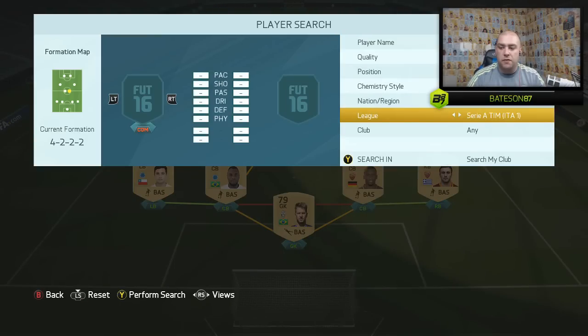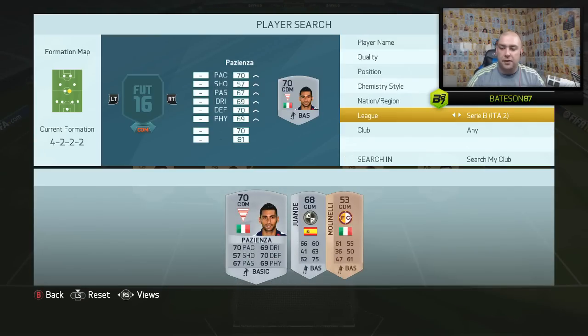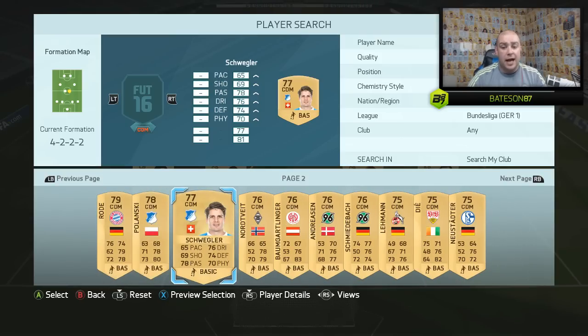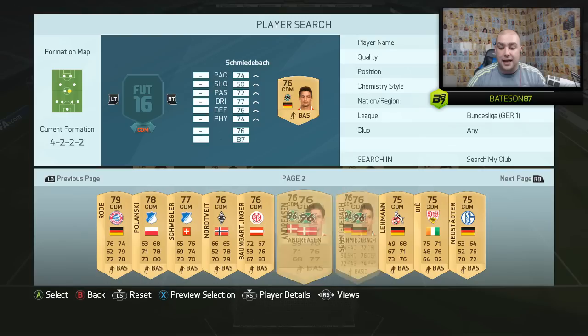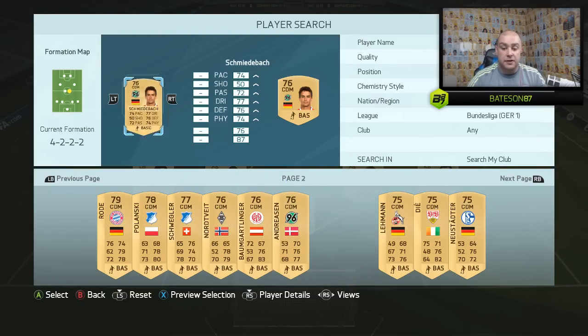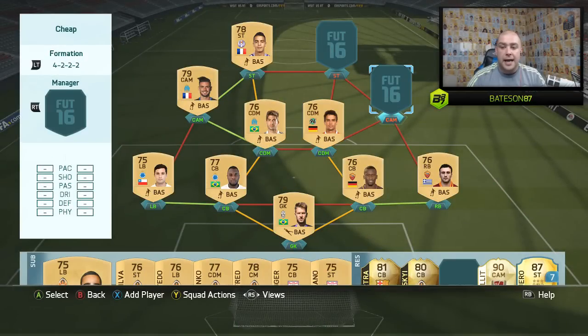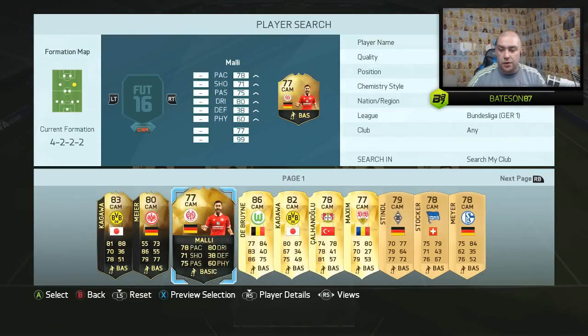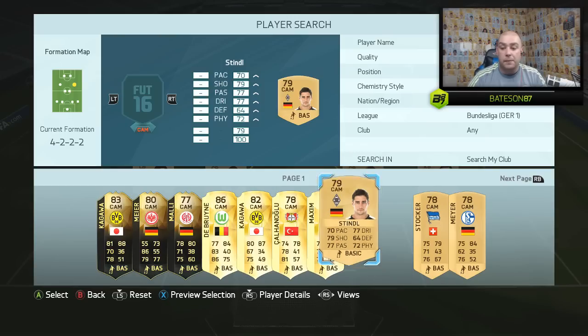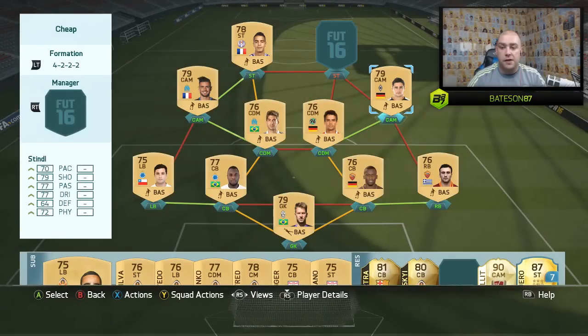In the other CDM position we move over to the Bundesliga and go with a non-rare CDM. If you guys have found any non-rare CDMs you like, feel free to let me know — I'm looking for suggested players to replace some of these. So we've got Schneider — 74 pace, 77 dribbling, 76 defending, 74 physical, 72 passing. He links up in the CAM position with Stindl from Borussia Mönchengladbach — 70 pace, 79 shooting, 77 passing, 77 dribbling. Good all-round stats.